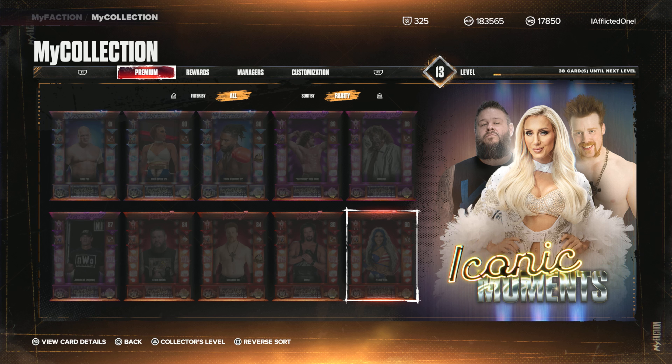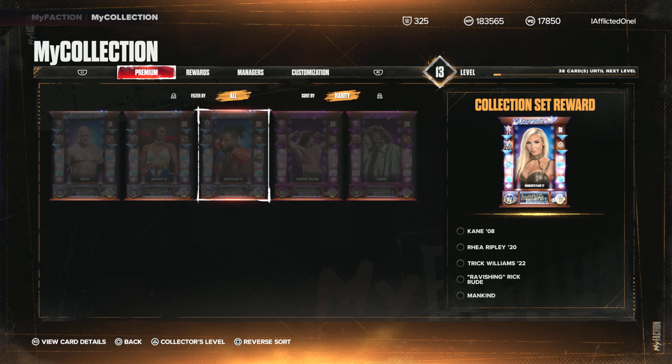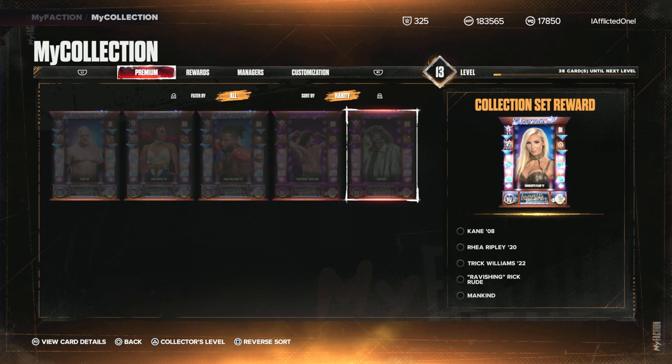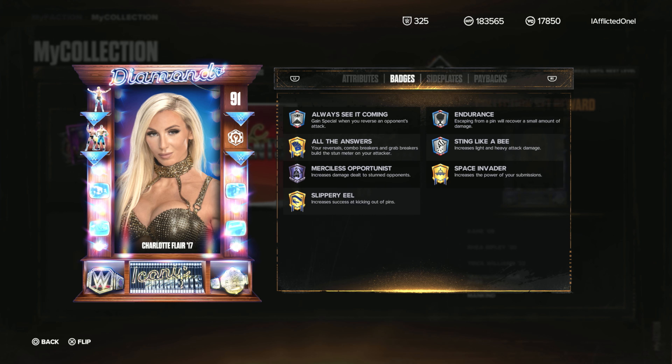Those are the ten cards you get in this pack. For the collection, if you manage to get the five top cards in the set, you get the Charlotte Flair '17. It does have Sting Like a Bee, Merciless Tier 3, All the Answers, Space Invader, and Always See It Coming — it has the guts of a good card but it's not great. The badges are a little underwhelming for a collection card; it could be a little better.